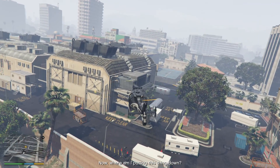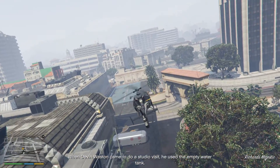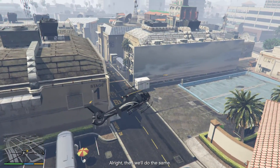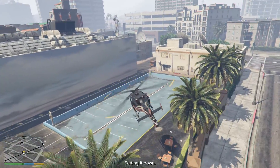Now, where am I putting this thing down? When Devin Weston came to do a studio visit, use the empty water tank. All right, then we'll do the same. Put it there. The water tank turned parking lot. Setting it down.